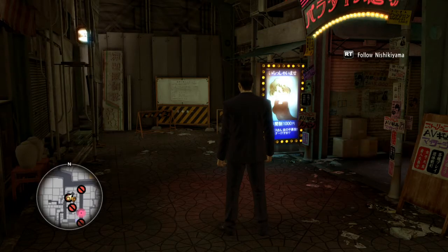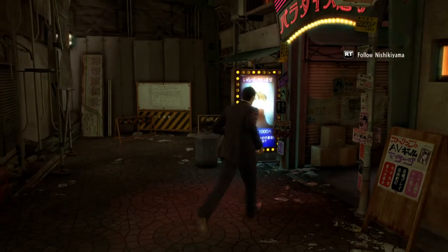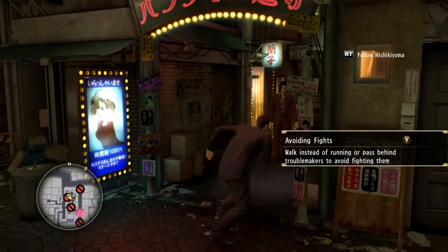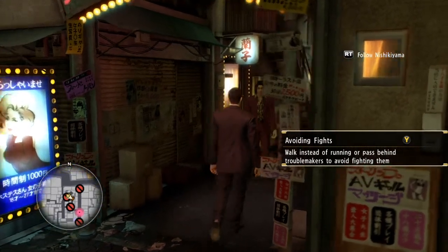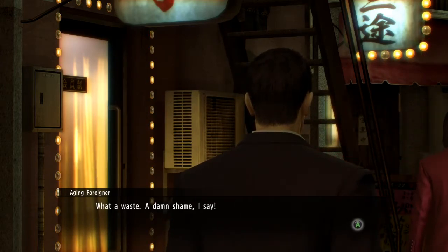Red text bubbles indicate people on the street are looking for a fight. Walk instead of running to pass behind troublemakers without fighting them. Yeah, okay, fine — got it. What a waste — what a shame, I say.